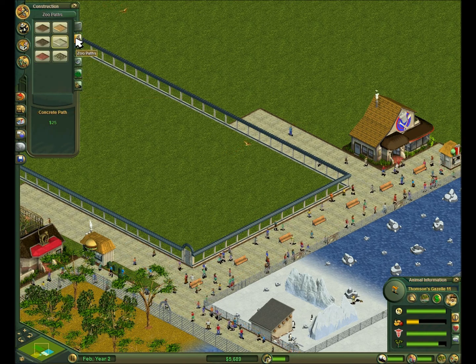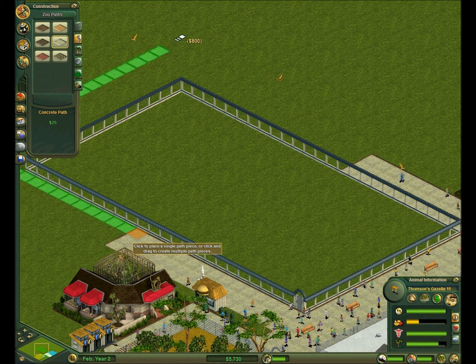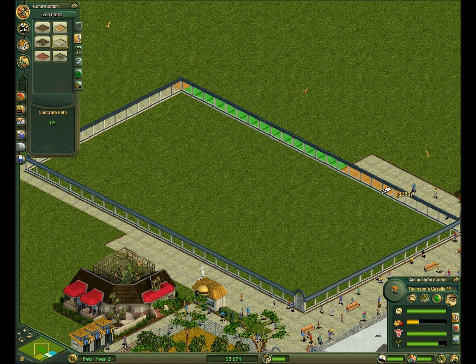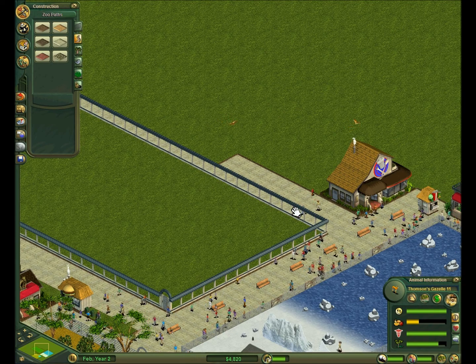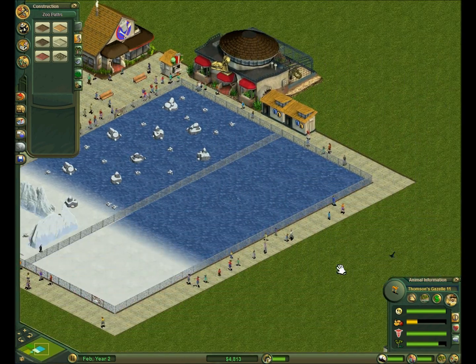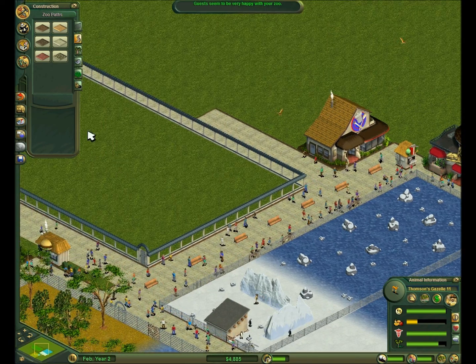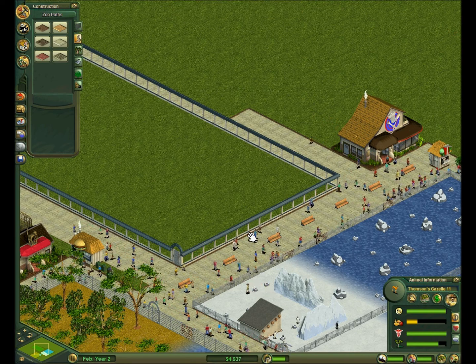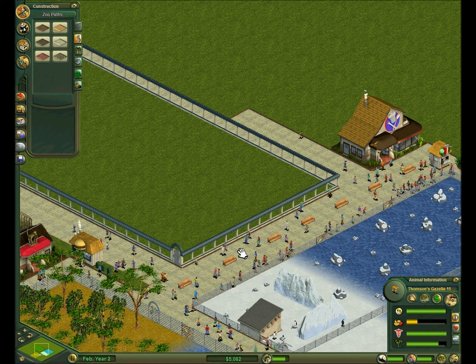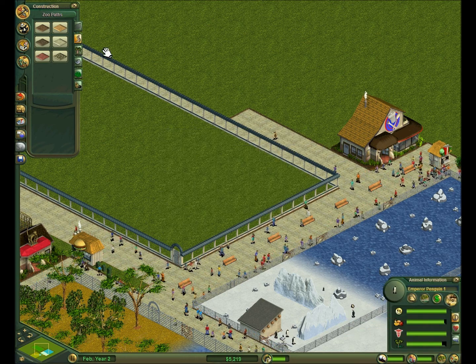Let's grab some zoo pathing, because now that we're back over $5,000, we can buy a little bit more path. Just put a little loop around it so that when we do end up putting the tigers in, they'll have a place to walk. And then as it gets more and more popular, you start to want to expand that walkway around more and more, because if the crowd is too dense around an exhibit, the animals start feeling like they don't have enough privacy and there are not enough shelters.